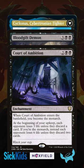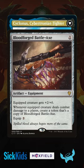But my favorite interaction is with Bloodforged Battle Axe, which helps boost Cyclonus' power, and Mechanize Production, which can act as a wincon making extra copies of an artifact that makes extra copies already.